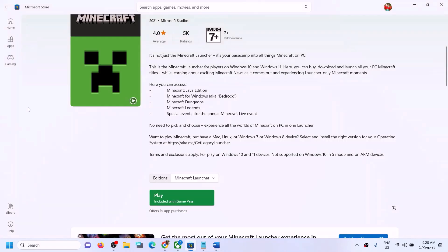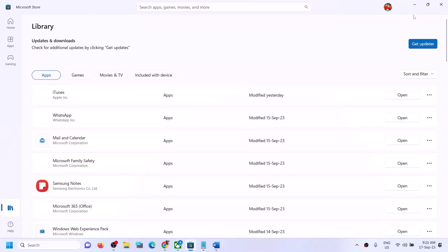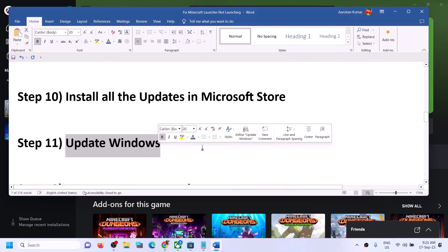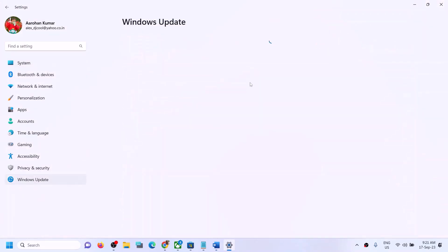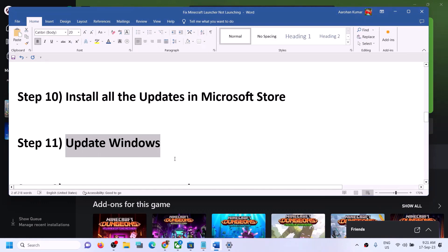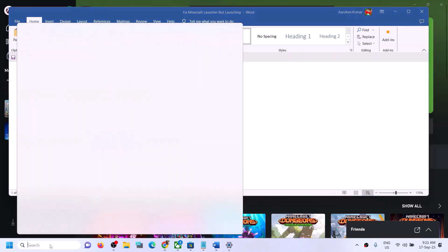The next step is to install all updates in Microsoft Store. Open Microsoft Store, click on Library at the bottom left, and then click on Get Updates. Once all updates are installed, try launching Minecraft launcher. The next step is to update Windows to the latest version — go to Settings, go to Windows Update, and click on Check for Updates. Once all updates are installed, restart your computer and launch Minecraft launcher.